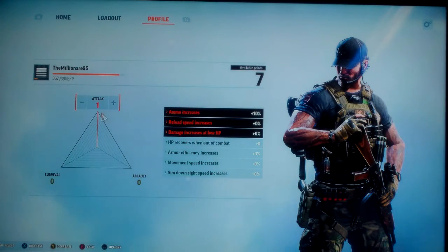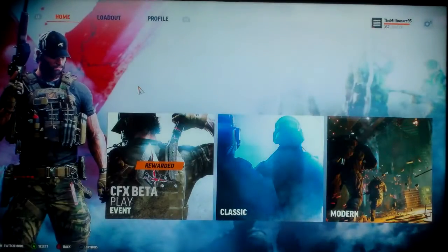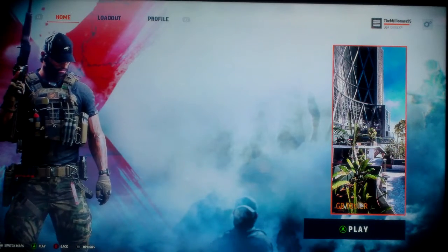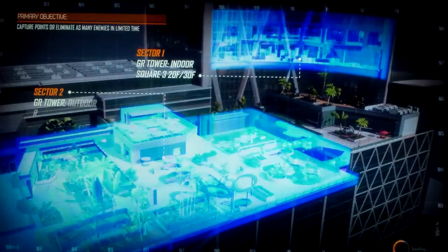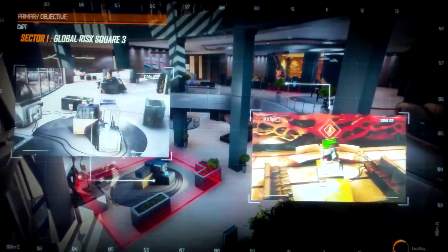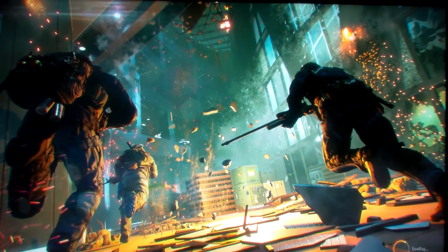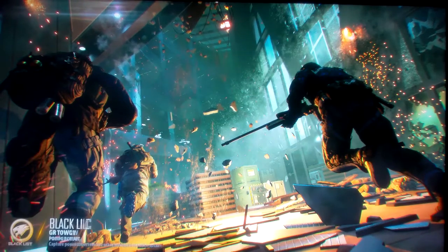I'm around level two or three so far. Enough screwing around — I'm going to show some Modern gameplay on GR Tower. Here we go, found a match. On the loading screen you can see the objectives: capture the points until the building starts coming down, then move to the lower floor using the zip lines. This is an okay free-to-play experimental shooter right now.